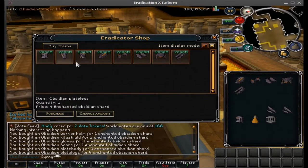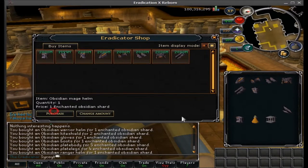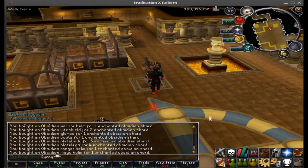You can also get another helm such as the Ranger Helm or the Mage Helm — whichever you prefer. We'll pick the Ranger Helm and then the Mage Helm as well. And there you go guys, now you have the full obsidian set.